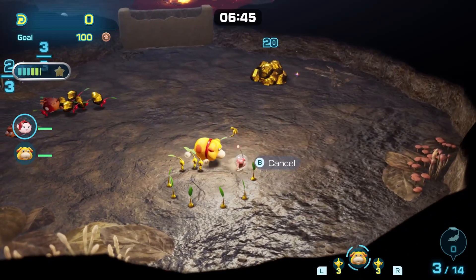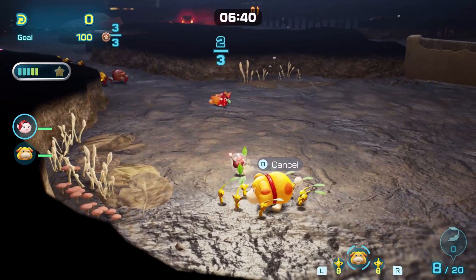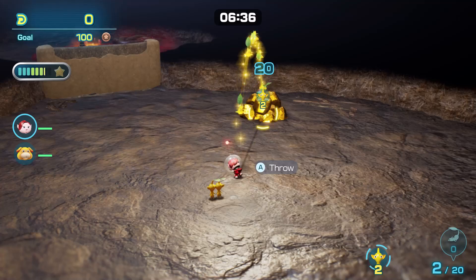First things first, the priority is to get more Pikmin. Head to the left, throw two Pikmin at one enemy and two Pikmin at the other. Then send all Pikmin to the pile of resources, then pluck out the yellow Pikmin and send them to pick up the resources as well.